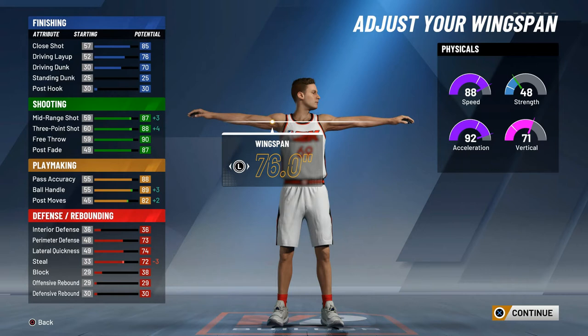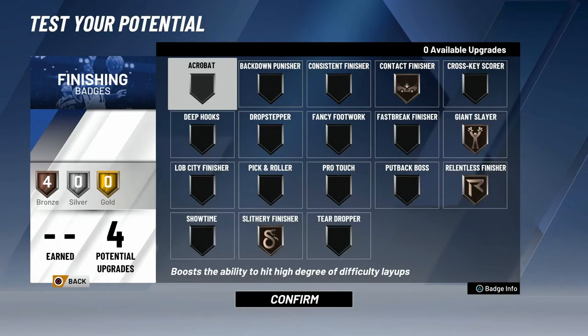Now I'm going to go over the badges. Even though you only have 4 potential upgrades for finishing, the most important badges are Contact, Giant Slayer, Relentless, and Slithery. You can either get Slithery or Acrobat — I recommend Slithery.